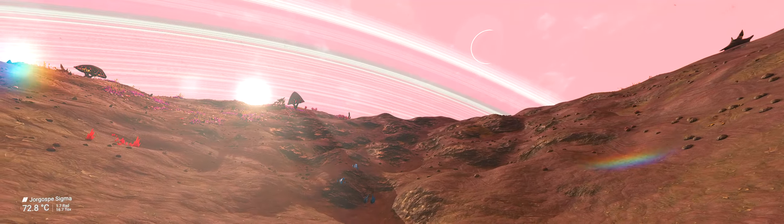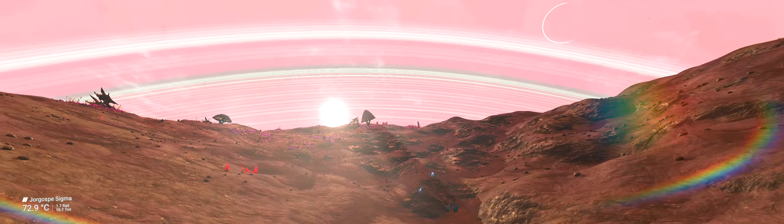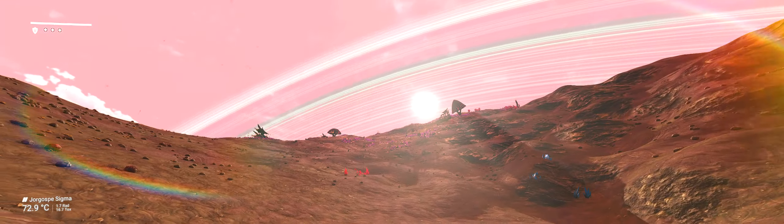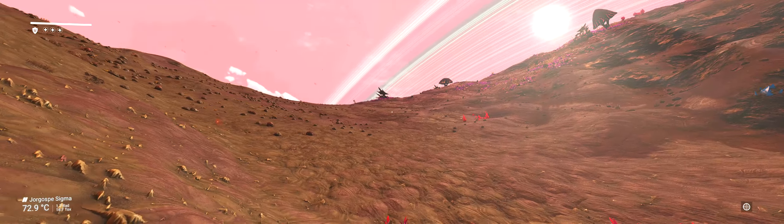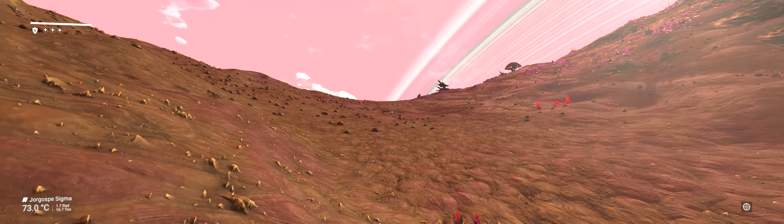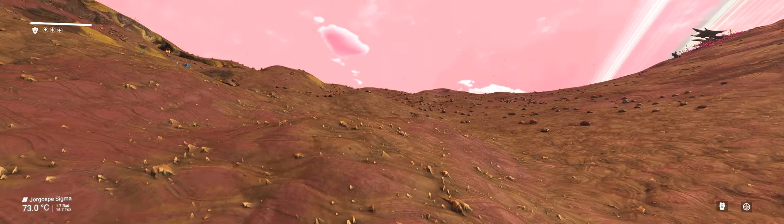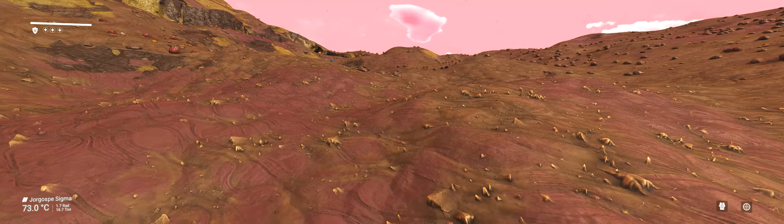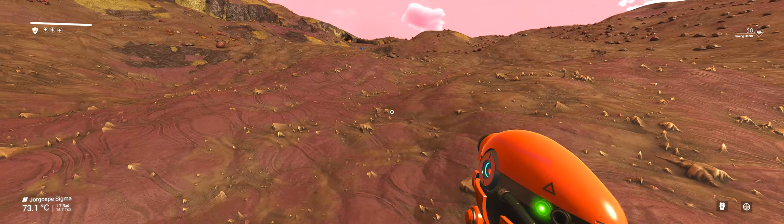Love the ultra-wide screen. It looks like we got a fire planet — or did we get a fungus planet? Looks like a fire planet. I want to say it's a fire planet. That's not too bad. That means lots of carbon. In my personal opinion, the best ones to start are frozen planets.